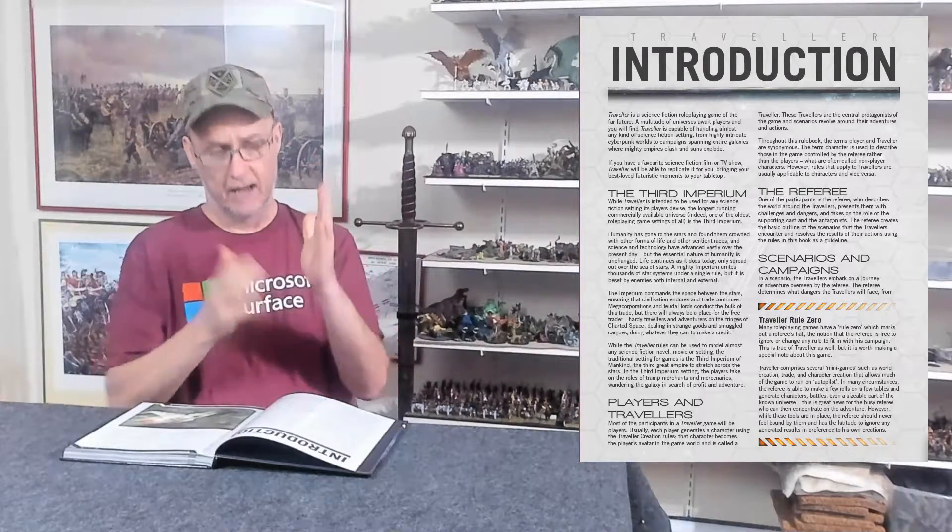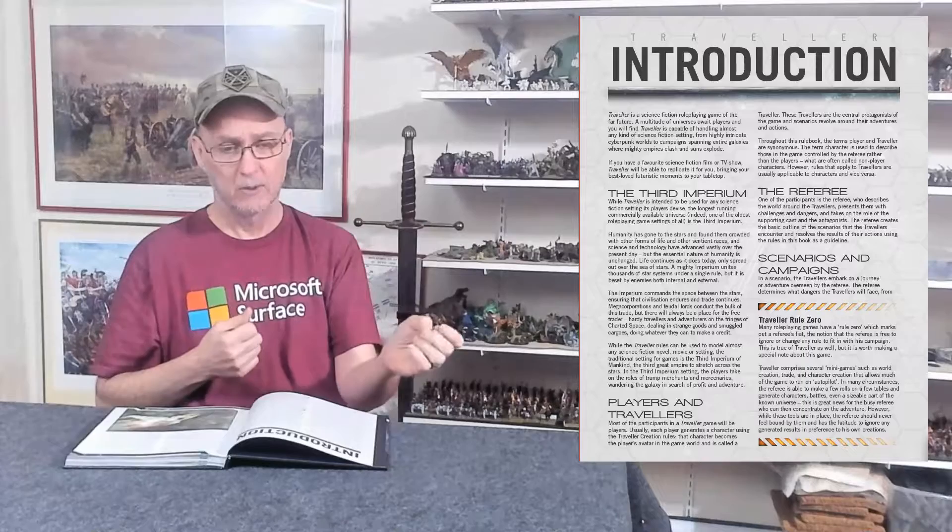Going over the introduction: it's like any other role-playing game you're familiar with. You have players and then you have a referee. The referee is not the enemy — he doesn't run monsters, he runs the universe. The players are in the universe. If you go to a planet, the referee has to be prepared and know what's on that planet. He manages the scenarios and the campaign, and he controls the animals, aliens, shopkeepers, starport personnel, pirates, or Navy personnel.